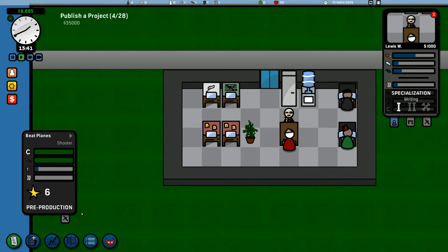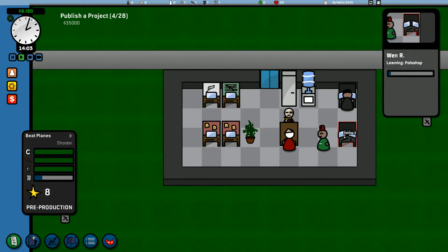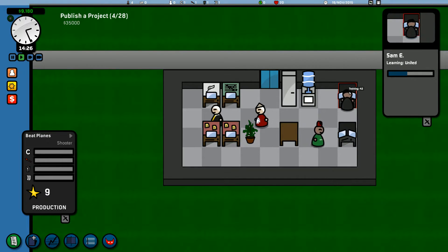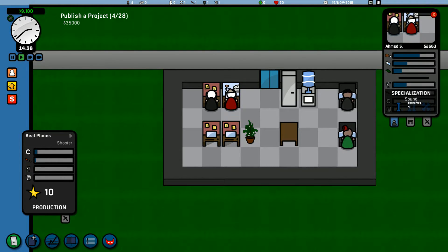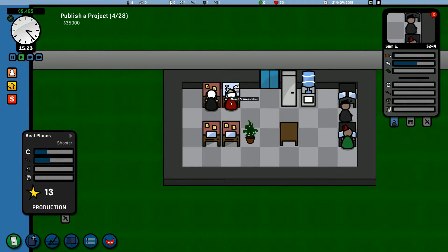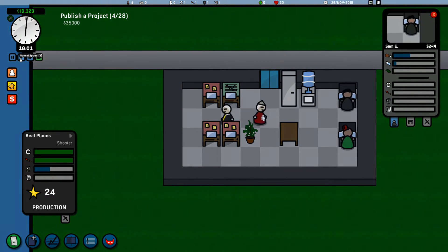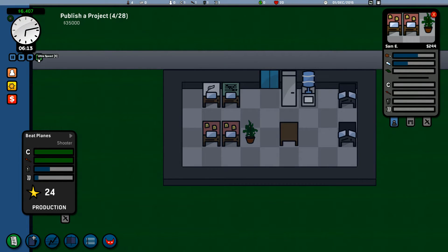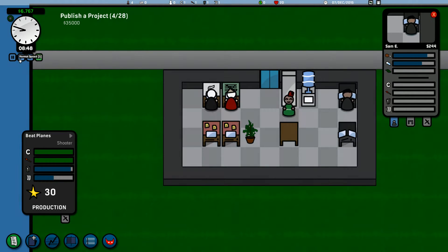A new rival studio has just opened — we're about to go bankrupt! These guys are working on pre-production. Sound, he's doing art. I think we're alright — these guys are now heading off to do some work. I like these two, like the old school guys with the gray hair. These two are the new young whippersnappers coming in to learn the ropes.